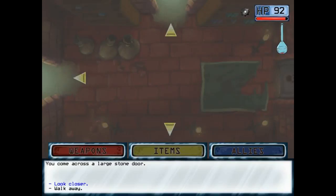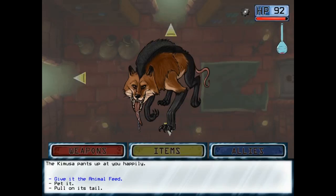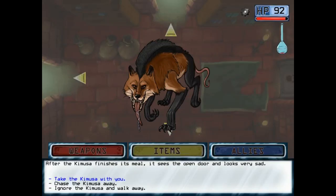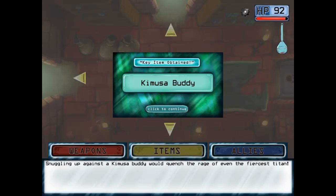That's the sealed door. Let's give it some attention. Give it the animal feed. I still have the animal feed — is it the thing I should give the animal feed to? It doesn't look particularly starving, but sure. Let's take him with us. I got a Camusa buddy. Even the fiercest titan. Neat.